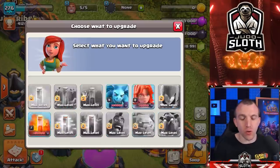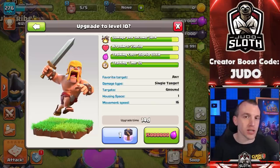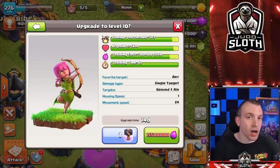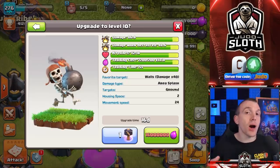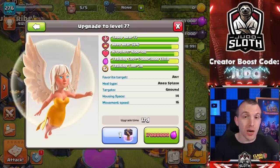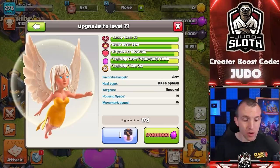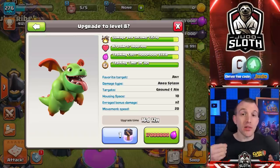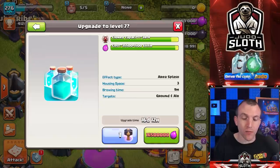I'm not necessarily going to go over all of the stats from the new troop levels because there are quite a few — I will flash them on screen. I would recommend upgrading your Barbarians and Archers as a priority because the troops spawned from your heroes are the level of troop within your lab. I would also prioritize, if you are a Town Hall 14, the Healers — there are a lot of Queen charges, Royal Champion charges, Pekka Smash, and Yeti Smash that will benefit hugely from the increased Healer level.